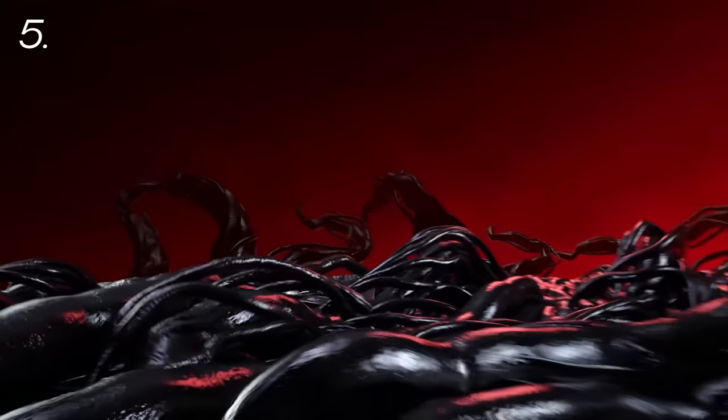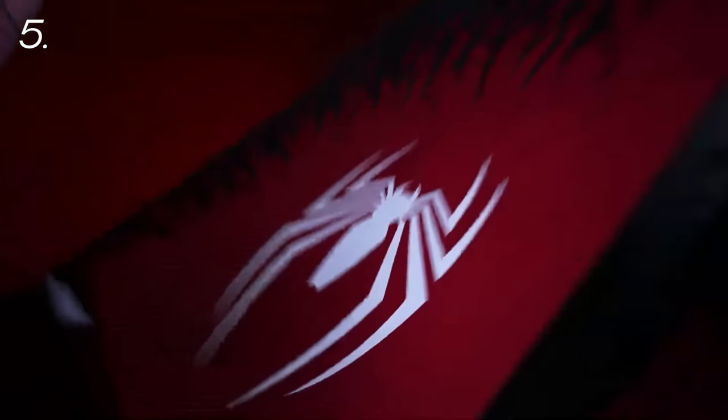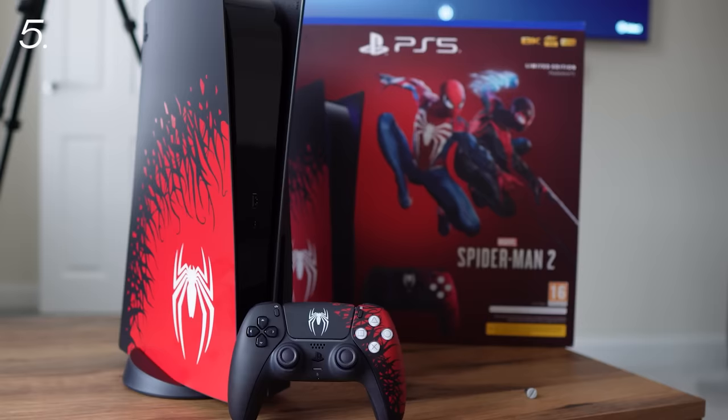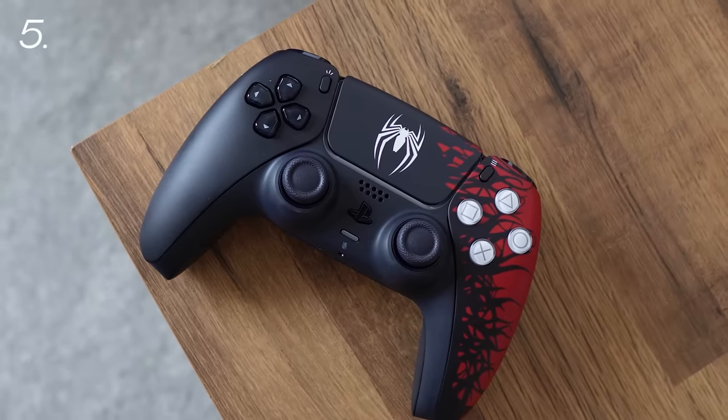Spider-Man 2 also ushers in the first limited edition PlayStation 5, which comes with the digital code for the game, the Spider-Man 2 themed DualSense, and the PS5 Spider-Man 2 cover plates. You can buy this all as one bundle, but the cover plates and the DualSense can both be bought separately.